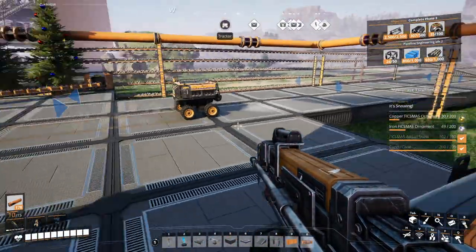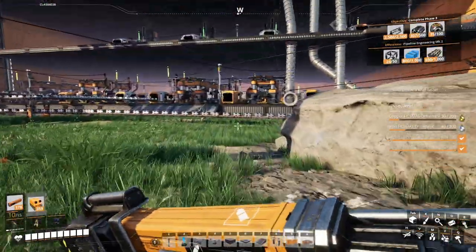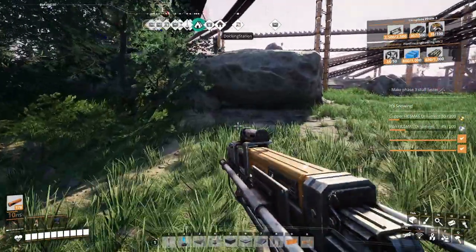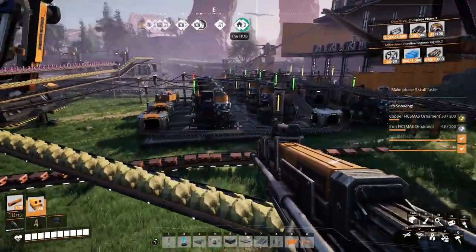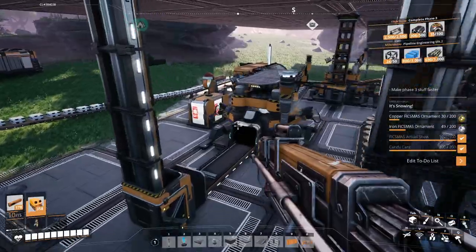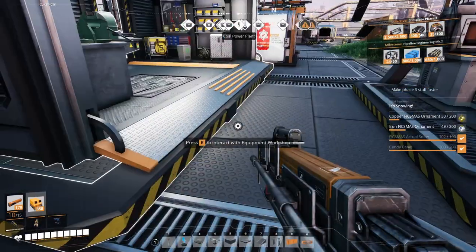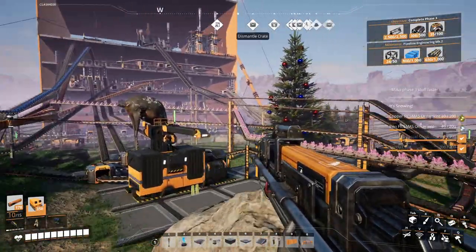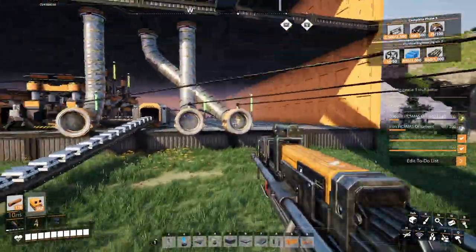At some point we'll be able to get our ornament bundles. We have a hard drive we can go research! Let's go research the hard drive and grab some more presents. Scanning the hard drive — 10 minutes later. Let's go up to the top floor, grab our plastic, rubber, and heavy modular frames so we can finish the pipeline engineering milestone.